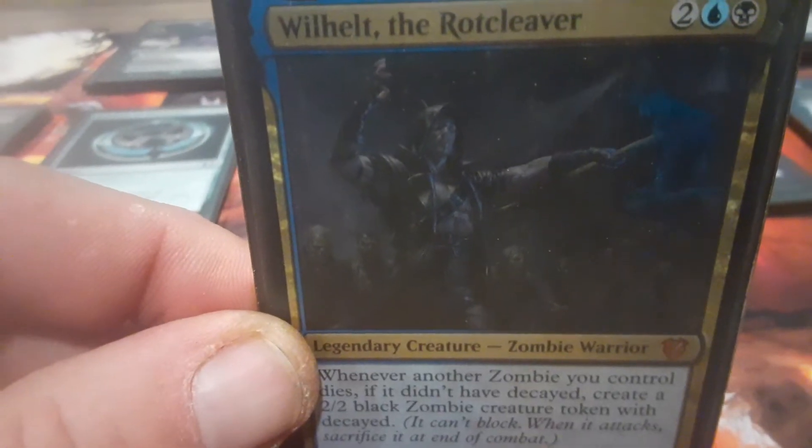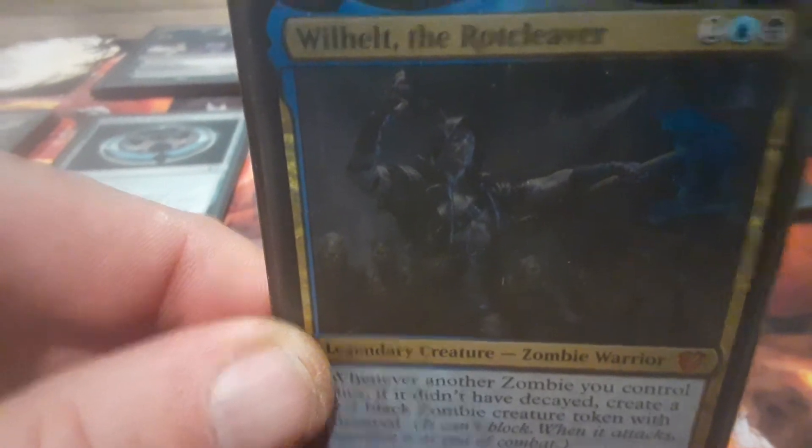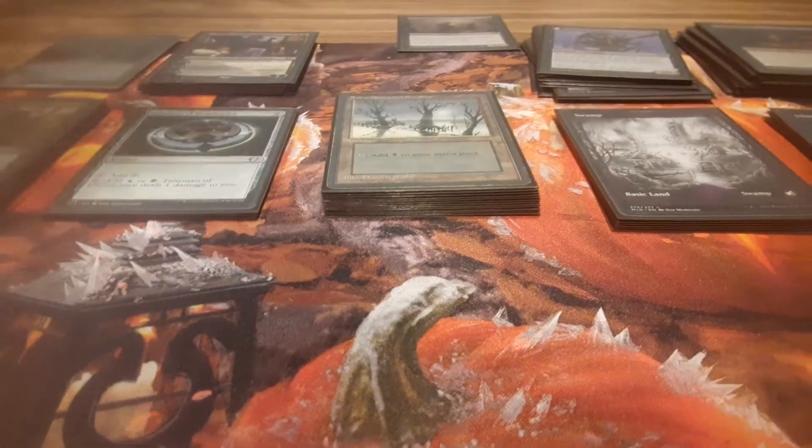So we start off with our commander, good ol' Wilhelm — perfect sac outlet, card draw engine, Dimir color. Does everything I need him to do to lead this army.